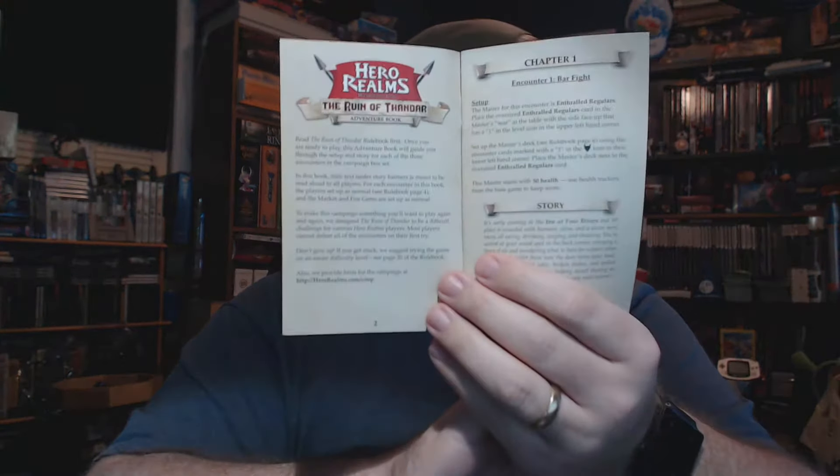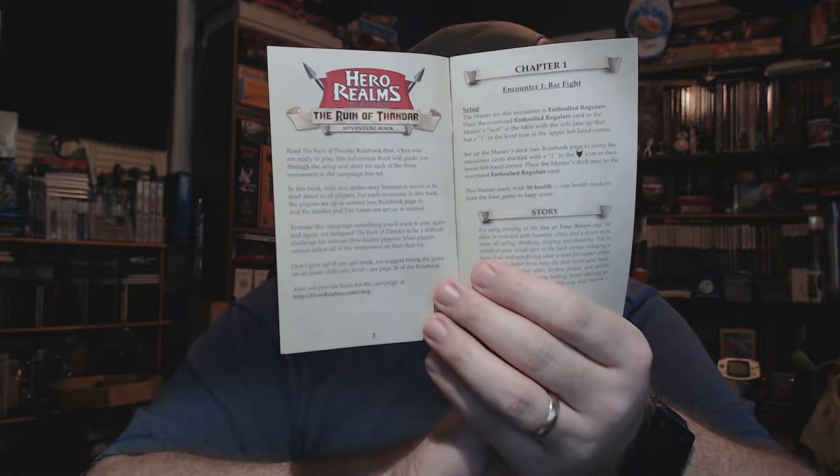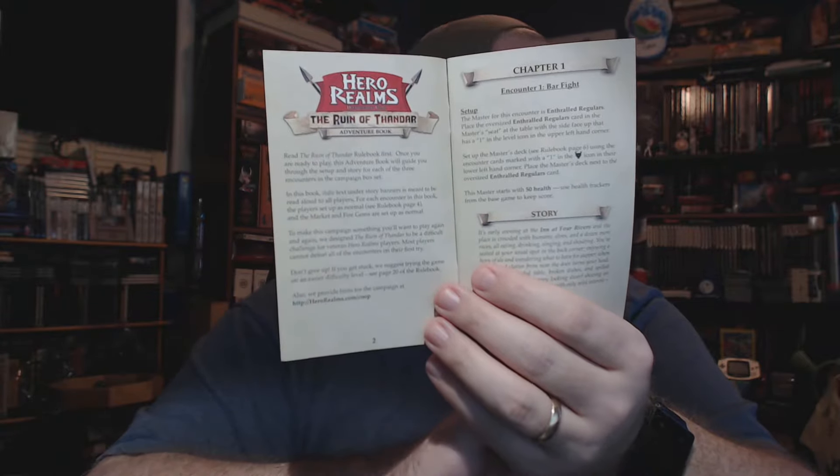We have the actual adventure book, which I am not going to open because I do not want to spoil anything for anybody. If you want to go online and find the adventure book you can. We'll show you the first page — it tells you chapter one, the encounter, the setup and everything like that.